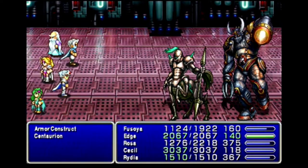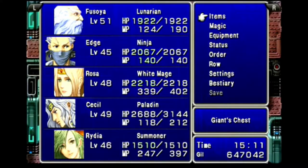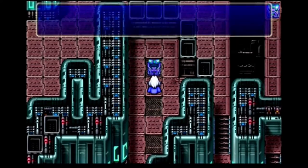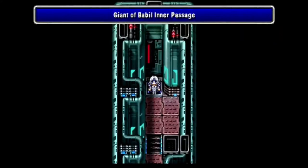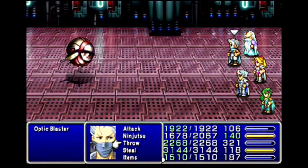Rosa reaches level 48 from this fight. The next fight is against a palette swap of the Armor Fiend, the Armor Construct. Killing these gets Cecil up to level 49 — he's catching up to dear old Uncle Fusoya. The final chest on this floor has a Siren, and it's down to the giant's stomach. I go north to the first chest, then east all the way and north to the second, then backtrack slightly west and go north all the way, following the path west to the next floor. First chest has a Silver Apple that goes to Rosa, second has a Soma Drop that goes to Cecil.